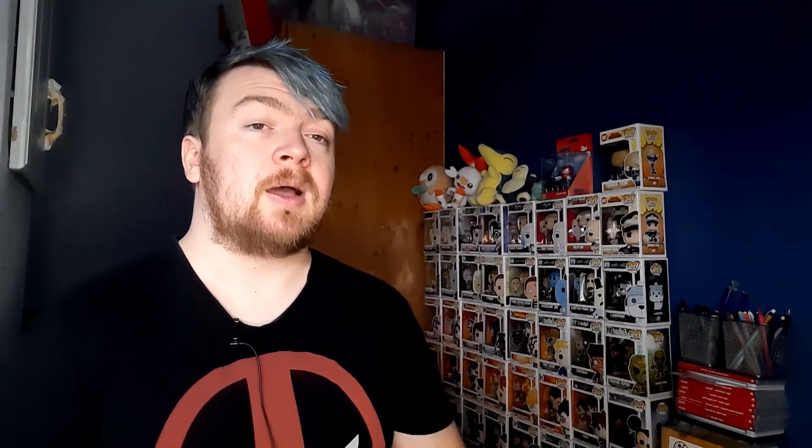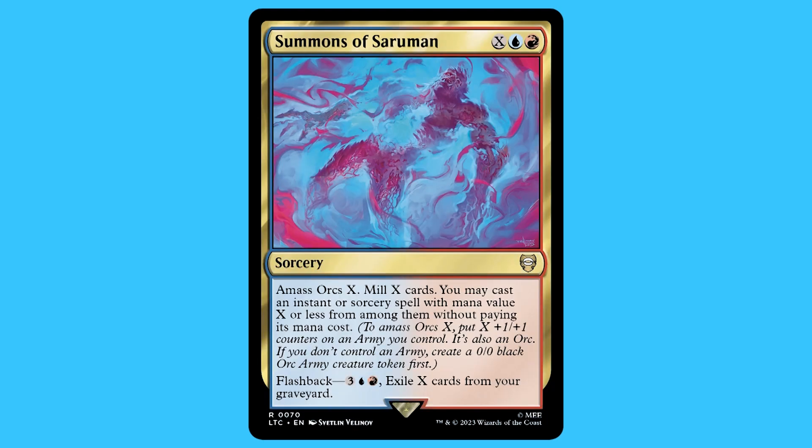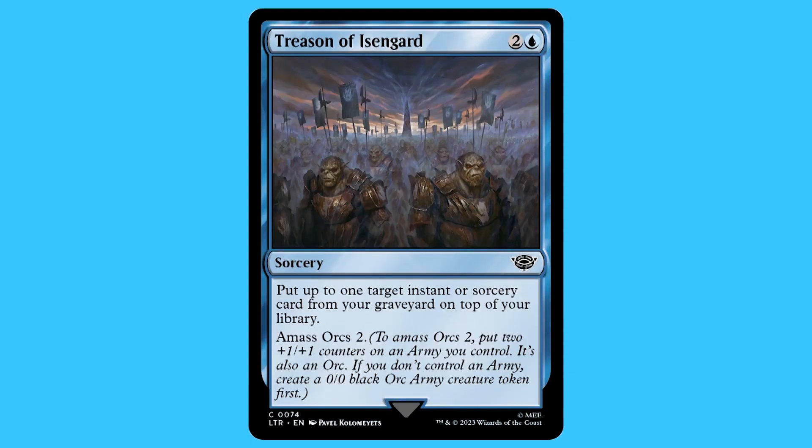There are 16 sorceries in total, and a lot of them are surprisingly really good — even though they are mana heavy, they are worth it when you get to cast them. There's going to be a lot of ramp or mana rocks in this deck because of how powerful the sorceries are. The nine I'm going to mention are: Subjugate the Hobbits, Lidless Gaze, Summons of Saruman, Too Greedy, Too Deep, Wake the Dragon, Decree of Pain, Living Death, Reanimate, and Treason of Isengard.